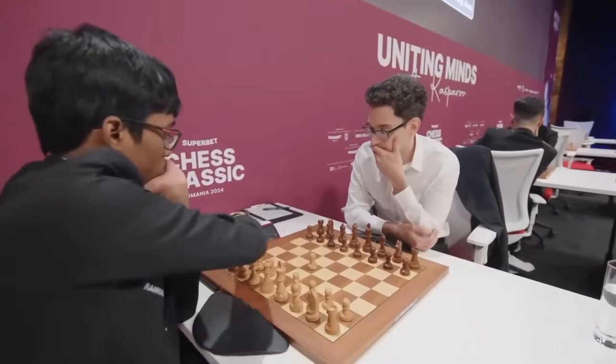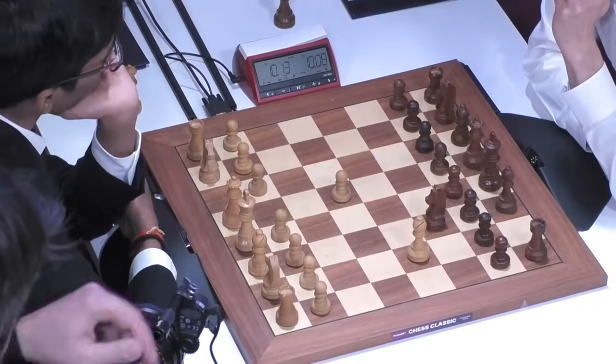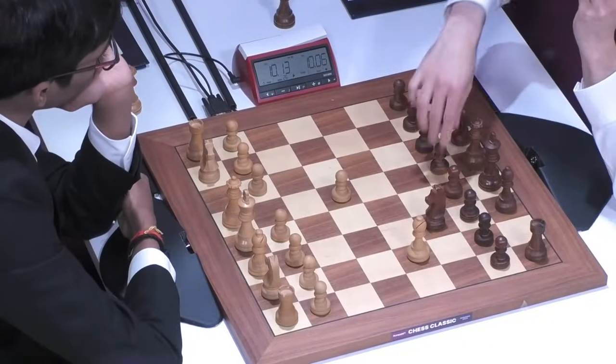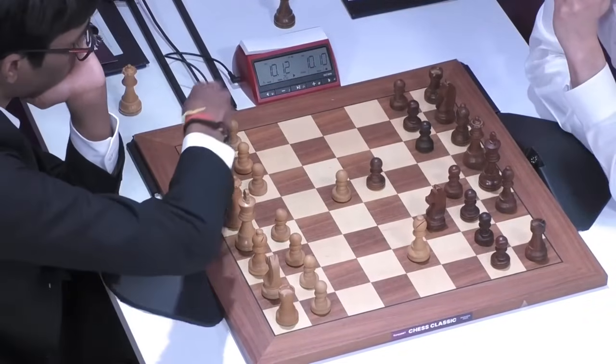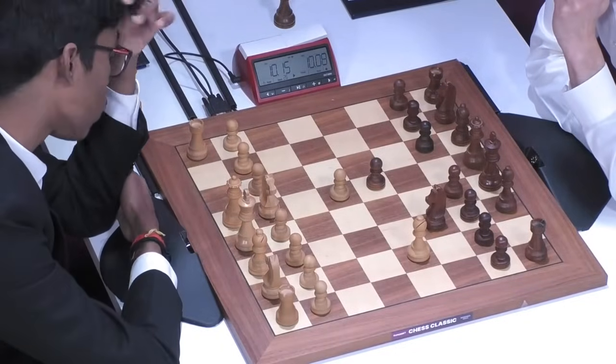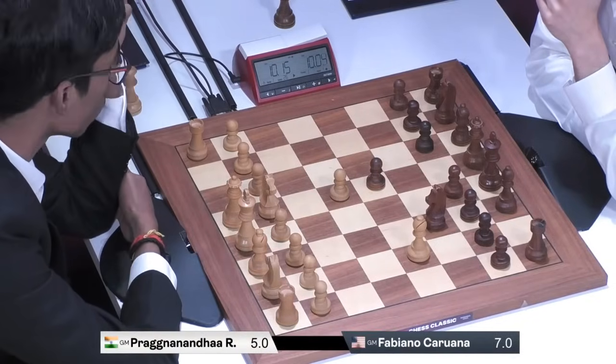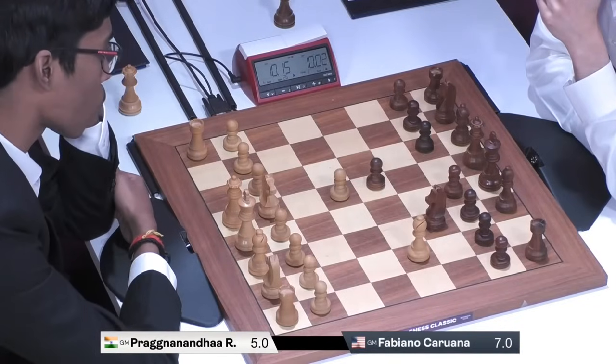Okay, and here we are. D4. And now the bishop comes out to G5 — the Trompowsky. So D5 is the response, Knight to D2, making sure that no knight can hop into E4. Knight to D2.